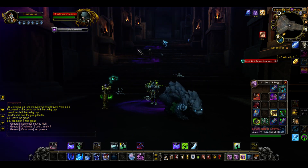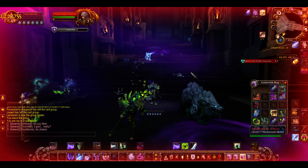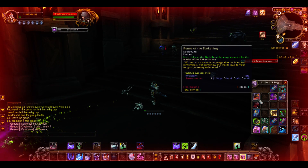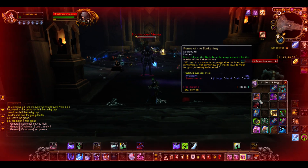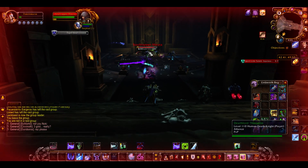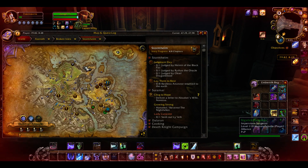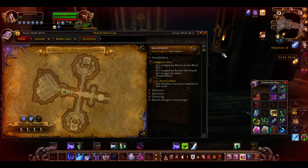Hey everybody, it's Murgle, and today they finally released the boss, at least on the U.S., to get the artifact skin, Runes of the Darkening, as you can see here. It's the Soul Keepers — it's three individual bosses, they all share a health pool, and they're in this tunnel on this island, right here.